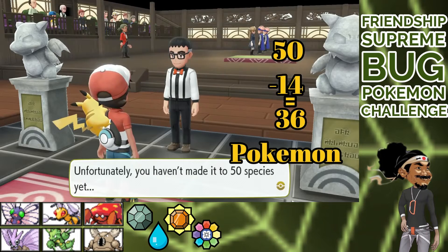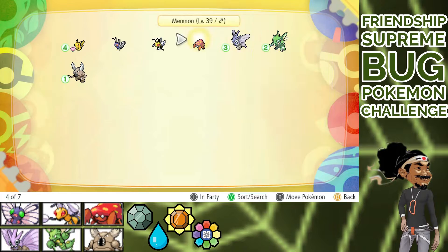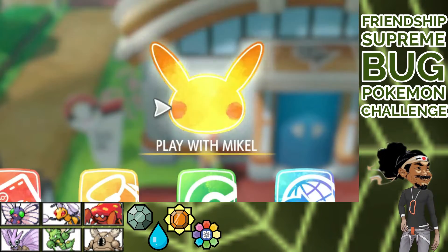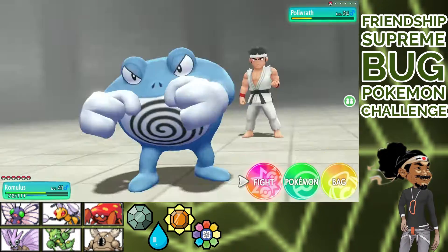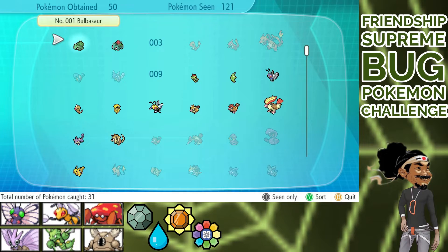We enter Koga's Gym. 50 Pokemon? Son of a ****. Well, to not cheat by my rules, I'll remove my team, add Michael, and go catch Pokemon. I take out the Fighting Gym with my team, since it's a quote-unquote legal XP. Beat up the Rocket Camp, and then go catch the 50 Pokemon. Head to Koga's Gym and work my way through to Koga.